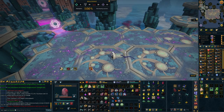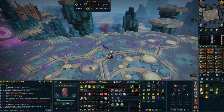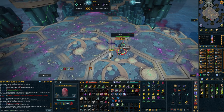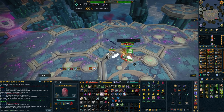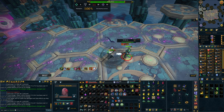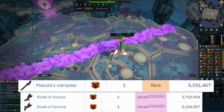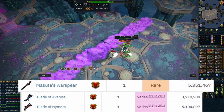If you get a Dragonrider Lance at 40-42 mil, you'll actually be able to buy yourself straight away a Drygore Rapier, which is also sitting at about 42 mil. Between the time of getting one of these drops you'll also get a little bit of money from the boss as well, as Vindicta is decent money even without a drop. Off-hand Drygores are about 20 mil more than the main hands, so if you get a second or third drop you can easily work towards one of those too. You could also buy a Masuta's Warspear or the Blades of Nymora and Avaryss from the Twin Furies as cheaper options that still give a decent damage boost.